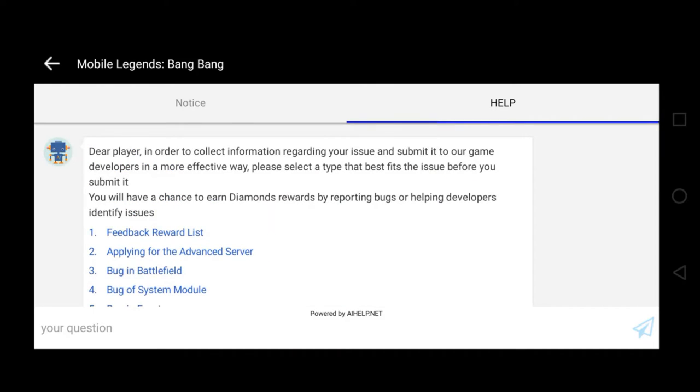Pag-click nyo yung bug reports, eto naman yung susunod na lalabas. Sasabihin, 'Dear player, in order to collect information regarding your issue and submit it to our game developers in a more effective way, please select a type that best fits the issue before you submit it. You will have a chance to earn diamond rewards by reporting bugs or helping developers identify issues.' Yun yung sinasabi ko guys — kapag pumasok kayo ng advanced server at tinulungan nyo sila mag-report ng mga bugs, bibigyan nila kayo ng rewards which is diamonds.